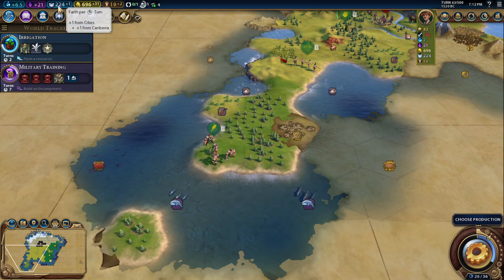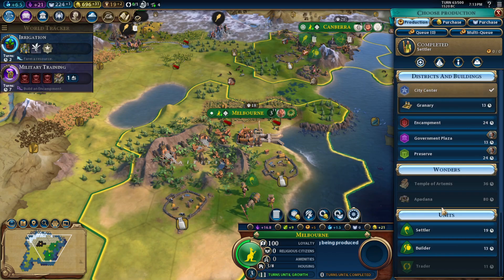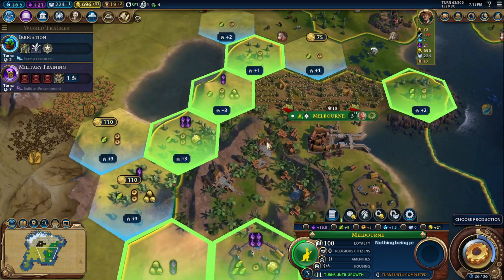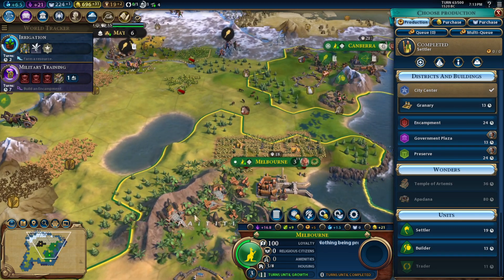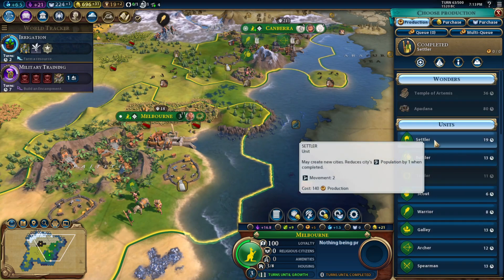Faith. Your production here is just awful. Do I want to preserve somewhere? Is there anything I want to culture bomb? I mean, I'm going to rework this — it's not really the greatest. Not a good spot for preserve here, not a good spot for anything really.